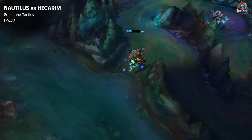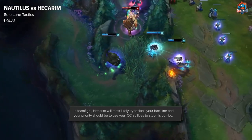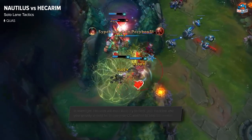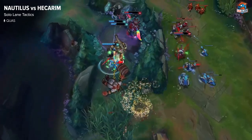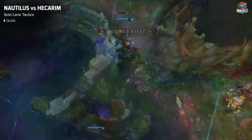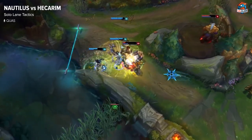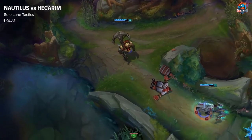In teamfights, what you want to be doing is keep an eye on Hecarim since he's going to be flanking and trying to kill your carries. You have really good peel — you can lock him down with your ultimate, your passive, and your Q to keep him away from your carries. You can also look for picks on enemy champions if you can. Nautilus is a really good pick into Hecarim because he counters him in those solo kill aspects.